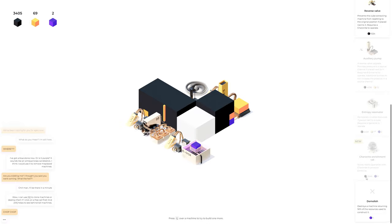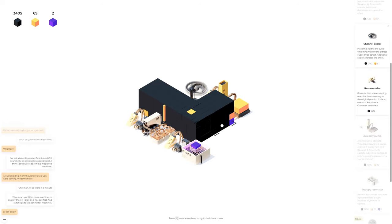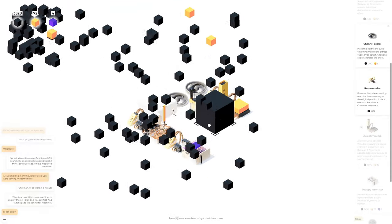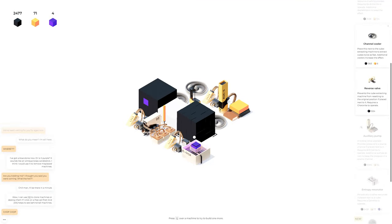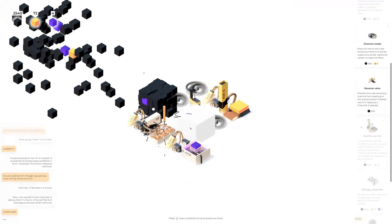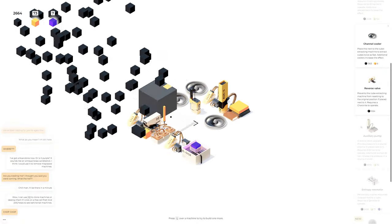The source machine returns 50% of the resources used to construct. I think what we want to do is delete this square and a few more, then put this guy in here — that should speed things up even more. Now I can just keep clicking as fast as I can. Oh, I love it!